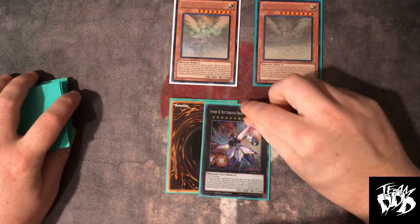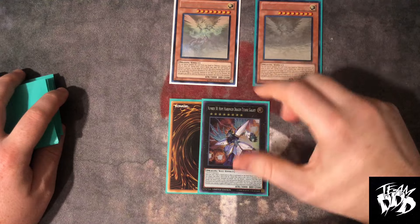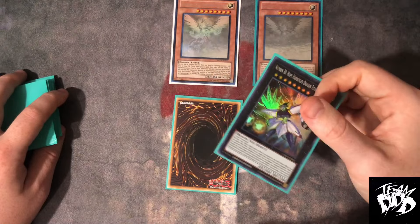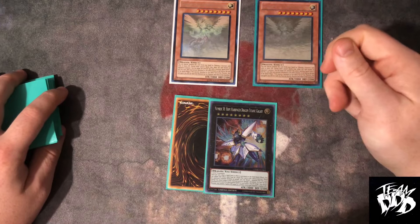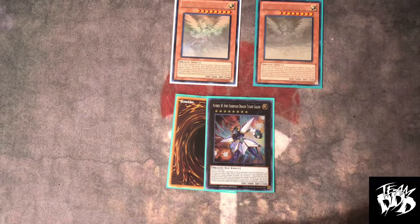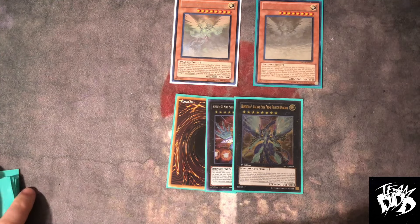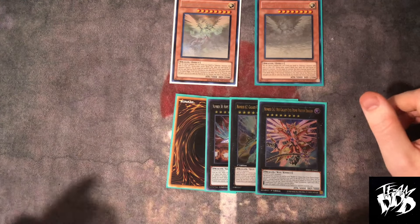Moving on to the rest of the extra deck: one Number 90, one Number 38. Number 38 is very good in the horse version and very good at being able to stop Sanctuary, Fire King Island, or whatever else is problematic, because spells are becoming more problematic as the format shifts — hitting something like Wanted with this is very crucial. One Number 62 — Mr. OTK himself — clear the board, call it a day.